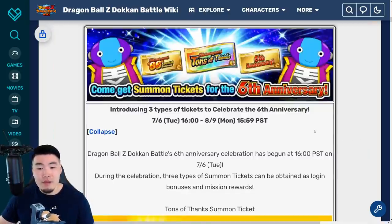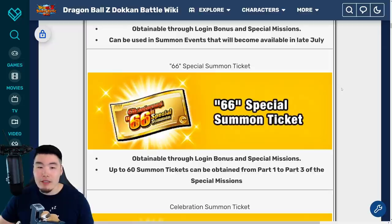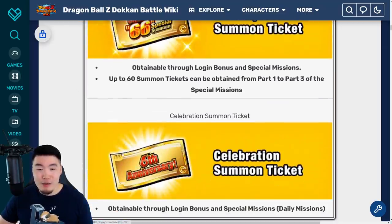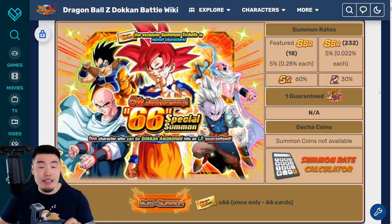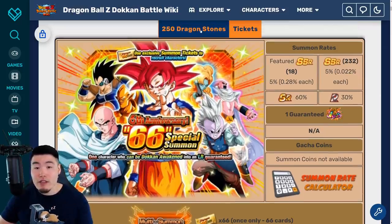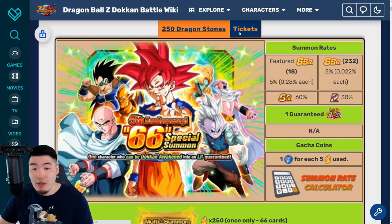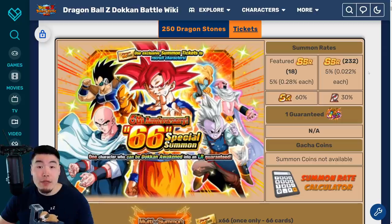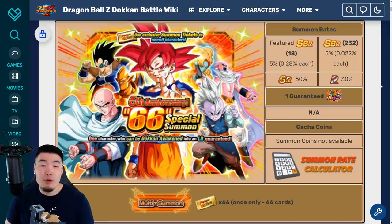Now the second ticket we can talk about is the 66 Special Summon Ticket. This is probably the ticket I've been getting the most questions about because a lot of people confuse this ticket with the other one. They're obviously different. This ticket is going to be for the 66-unit guaranteed LR banner. There are two different versions of this banner — the stone banner, which can be summoned on with 250 stones for a guaranteed LR and 66 units, and the ticket banner, which is summoned on with the special tickets. But we need to collect all 66 tickets before we can do the multi — you can't do the summon with only 50 or 55.